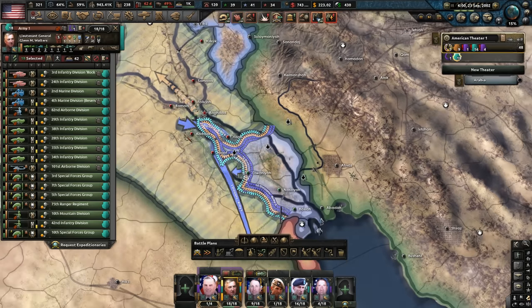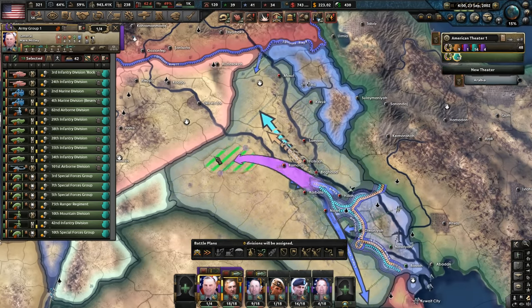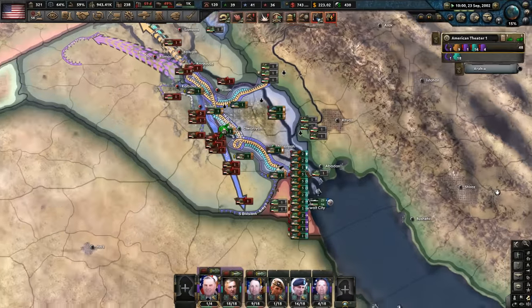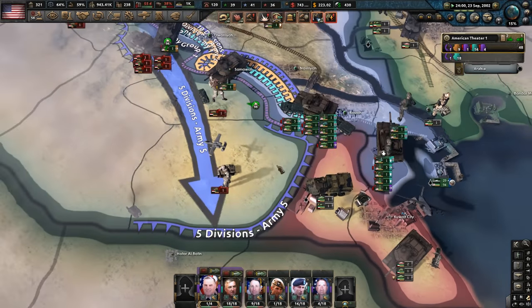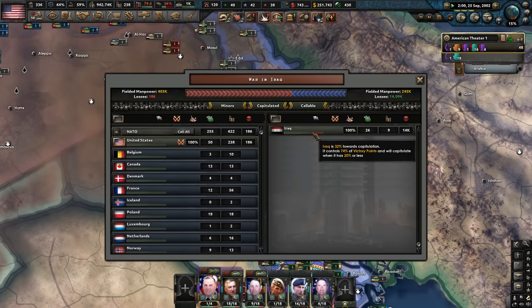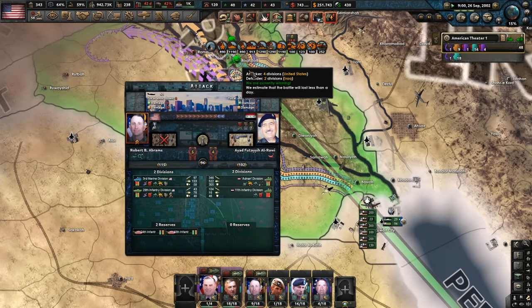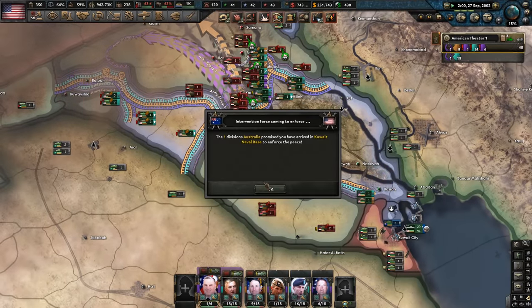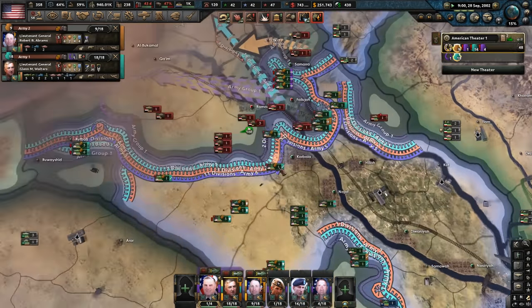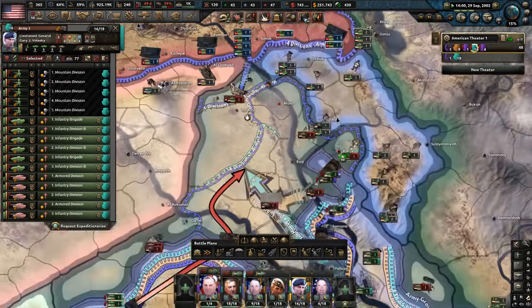Air supremacy is make or break in the modern day mod — you seriously need it, plus as much ground support capacity as you can get. There's been 14k killed. We've only lost 100 — absolutely nothing. The lower we keep that, the more we can keep the public on side. We've got a massive encirclement down in the south — nice. We're having an easier time here than we did in Afghanistan, mostly because we've got our navy operating.